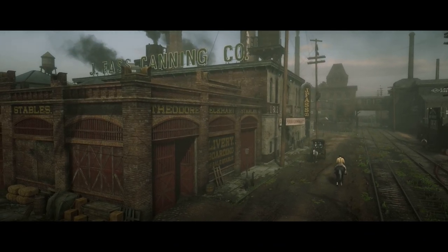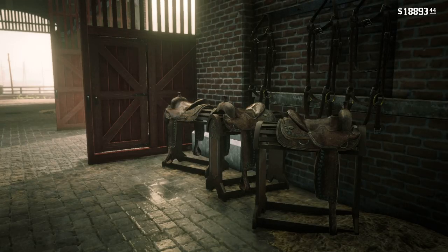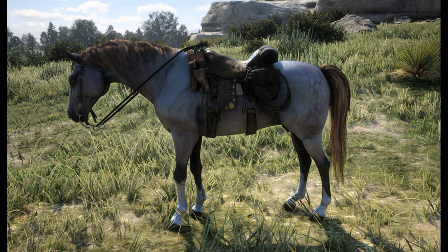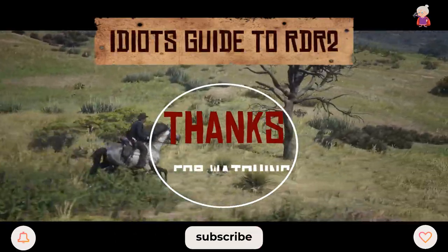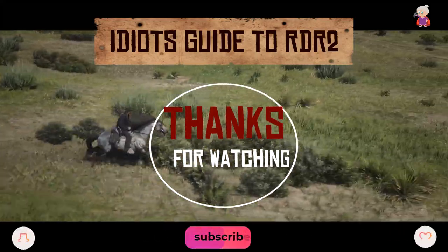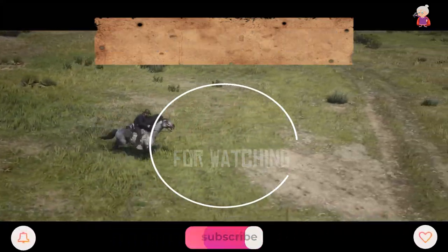Lastly there are two other Arabians you can get in the game that aren't in the wild. The black Arabian is available in chapter four to buy from Saint Denis — I also have a guide on how to get this one for free and a link will be in the description. And lastly the beautiful rose grey Arabian, which is not available to buy until the epilogue. Many thanks for watching — if you find this or any of my other guides helpful please consider subscribing and clicking on the bell to receive updates.